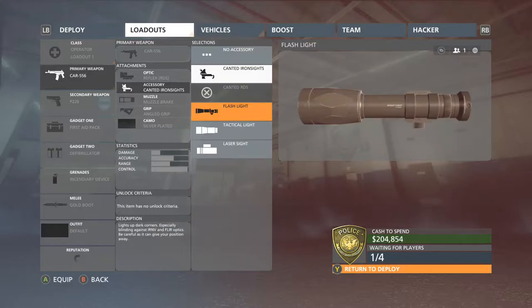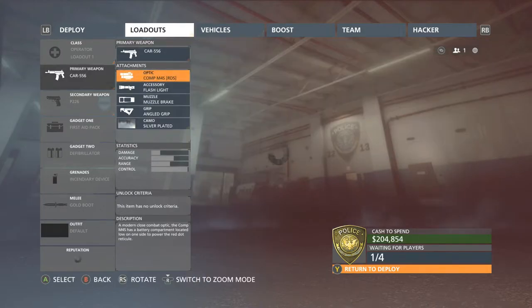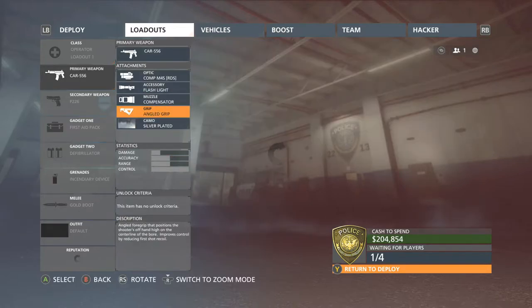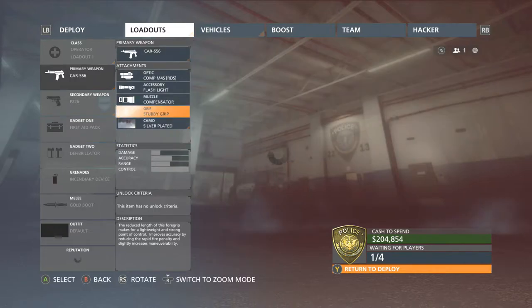We can't use the micro red dot with the canted, so let's slap on the flashlight quickly. We'll go to the compressed M4S red dot sight. We had the muzzle brake on before, so we'll put on the compensator — as you can see it kind of kills accuracy but gives better control.